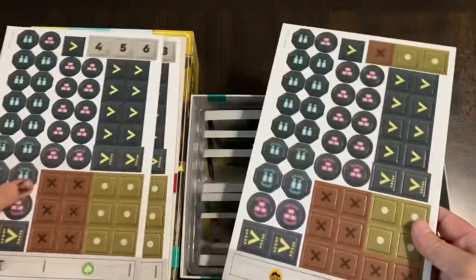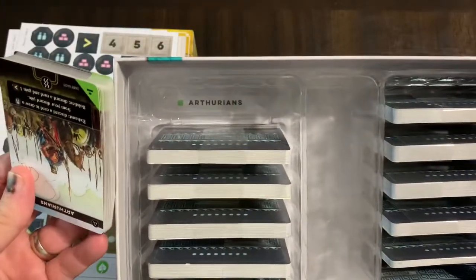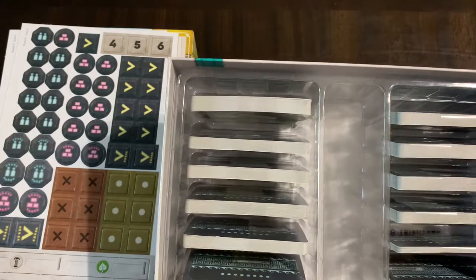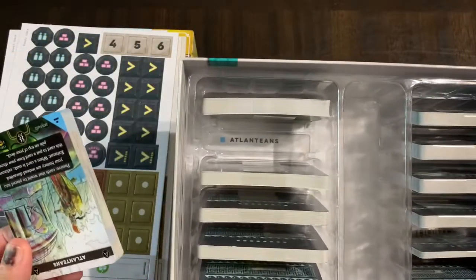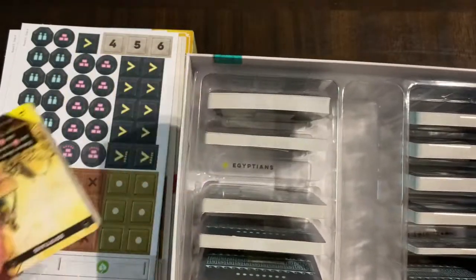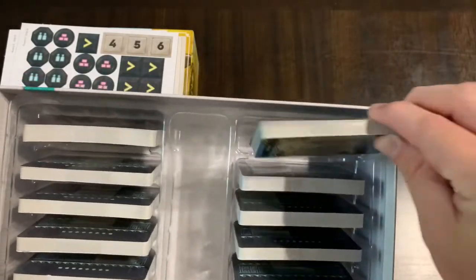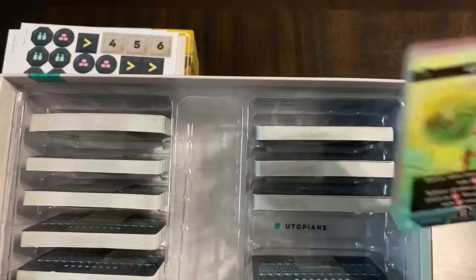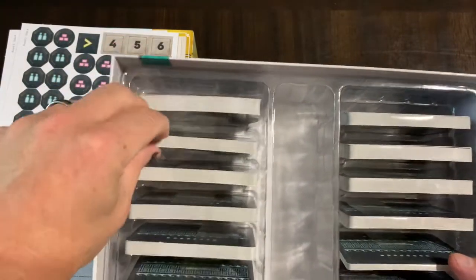The center well is where you store all the tokens. You have this nice insert that has the different nations already pre-labeled. There are your Arthurians — these don't work like other nations where you're making developments. Instead, you're going on quests, which is pretty thematic for the Arthurian knights. You also have the Atlanteans, the Egyptians, the Mararans from India, the Minoans, the Olmecs, the Chin, and the Utopians. The Utopians are not historical either. So in Legends you get a mix of some historical nations with some legendary-type nations — hence the name.